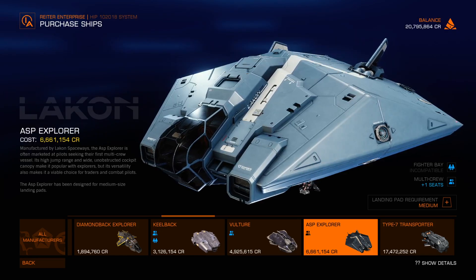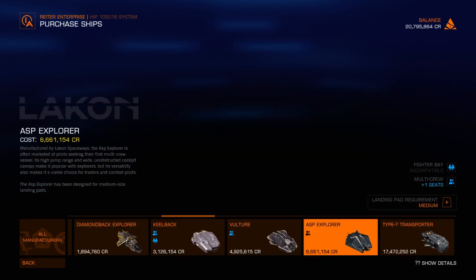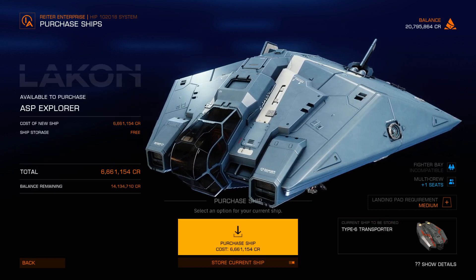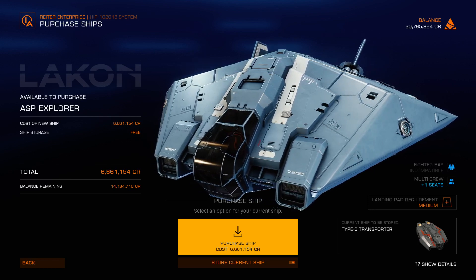I'm currently in a Type 6, and I've also got that little Cobra Mark 3 — which is multi-crew, useful for traders and combat pilots. Maybe I could keep it around for both mining and fighting. Anyway, let's go ahead and buy the ASP Explorer.